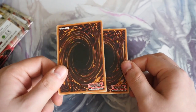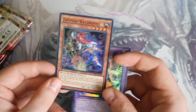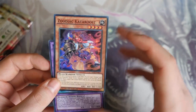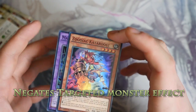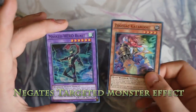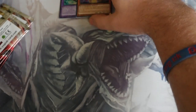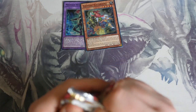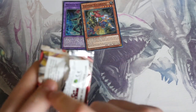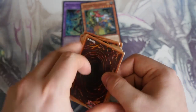So coming with Elemental Hero Shadow Blast is Zoodiac Katarust. So this one basically doesn't let you, when it's used as an XYZ material, it doesn't let that card be targeted by opponent's card effects. So it's Master Hero Blast with Zoodiac Katarust. Hopefully I can get Bababarrel Dragon in some other Special Edition openings. Anyway, let's crack on with these packs and let's see what we get.